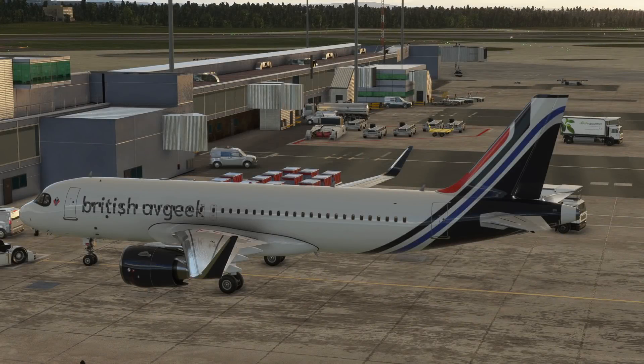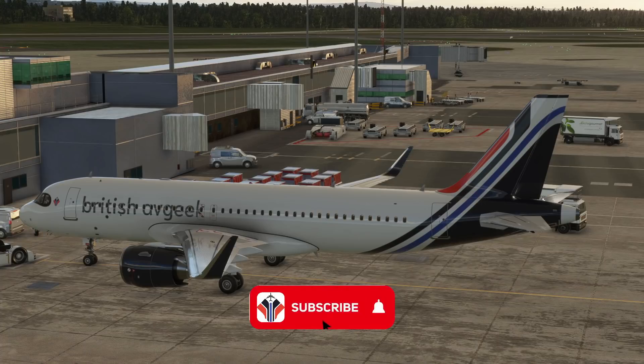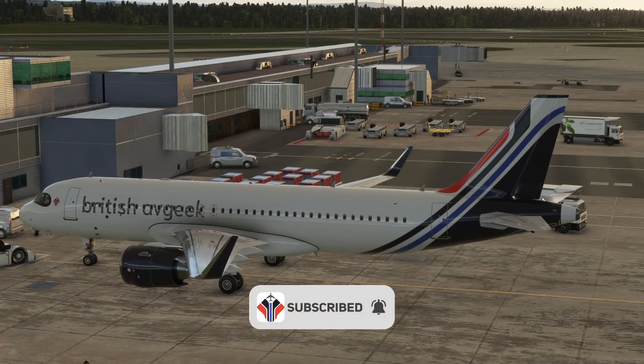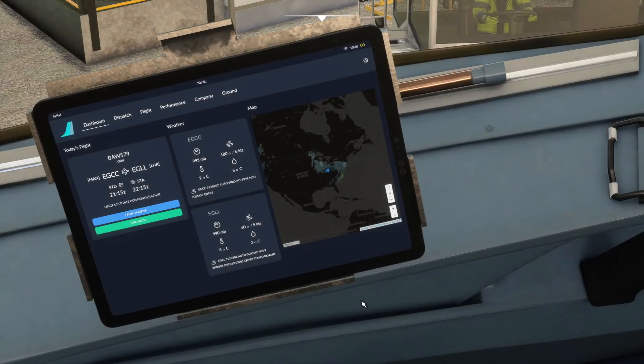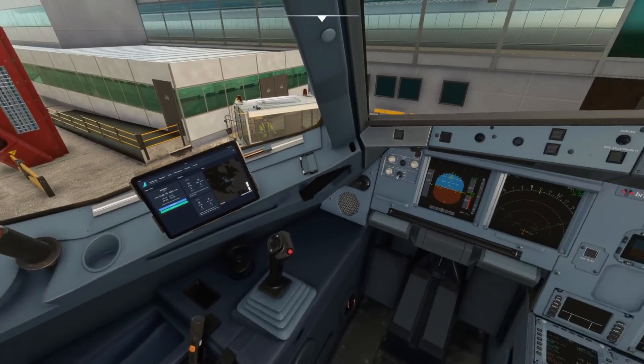Hello everybody and welcome back to the channel. Some very exciting news today coming from the FlyByWire team, having finally placed the EFB into the power of the aircraft, so it finally switches on. We're going to check out the very basic initial features of the EFB in the FlyByWire A32NX. If you're new to the channel, please click subscribe down below and join us as a frequent flyer.